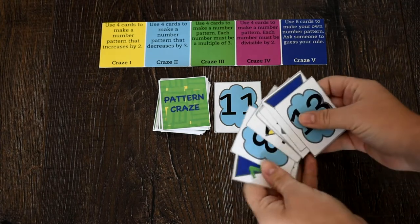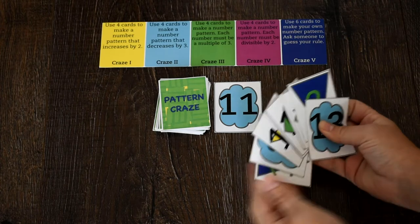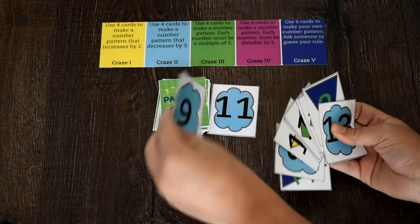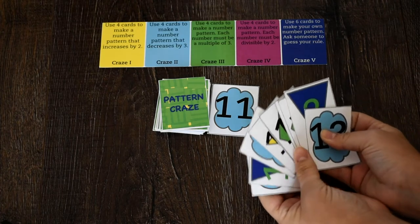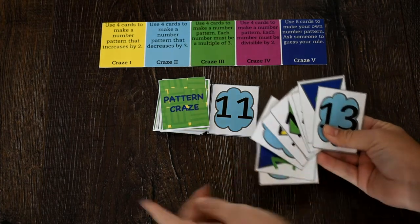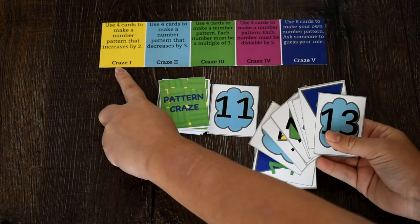The player to the left of the dealer goes first. On your turn, pick up the top card on the draw pile or the discard pile and add it to your hand. Try to make the pattern of the craze that you are on. Everyone begins with Craze 1. For the crazes, disregard the shapes for number patterns.